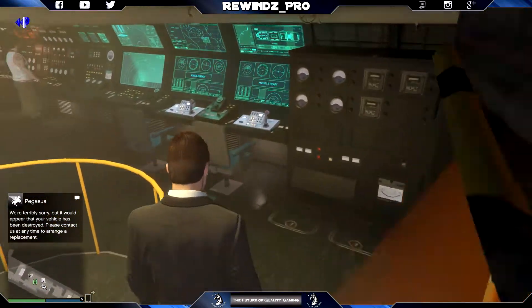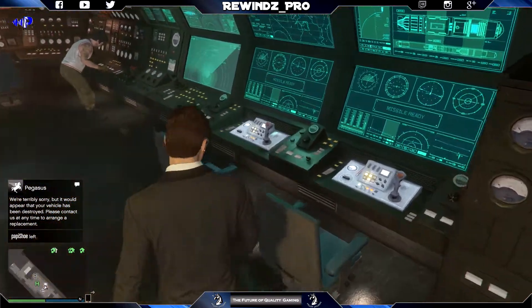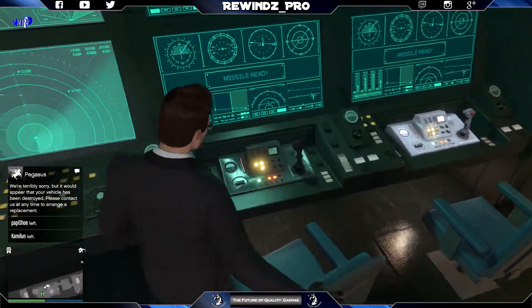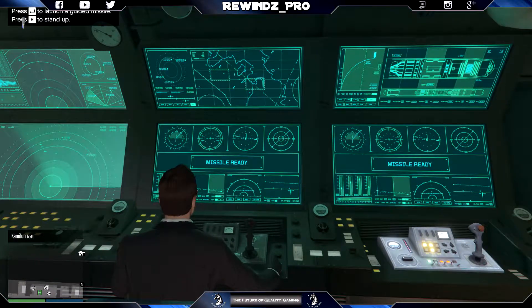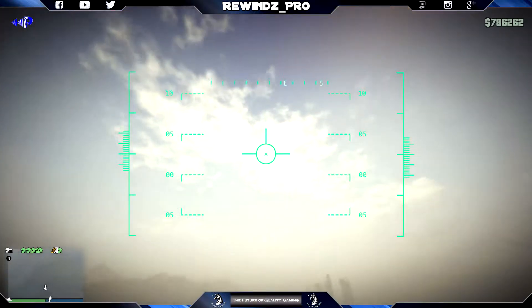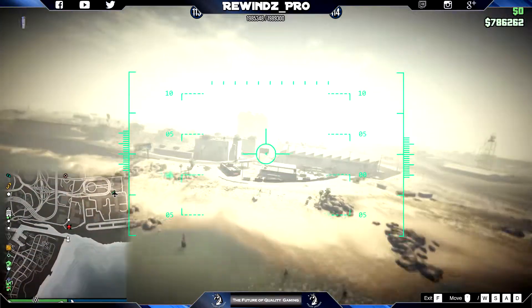When it comes to missiles, you have two available to you — one on the left, one on the right. They take about one minute to recharge, so you can shoot one missile, hit the target, come out of it, then go to the right side and use the other missile while the first one recharges. You can just keep swapping forever — you have unlimited missiles, it doesn't cost you anything, and you can kill people over and over again.